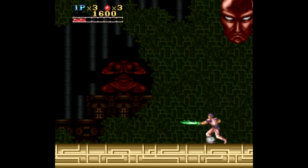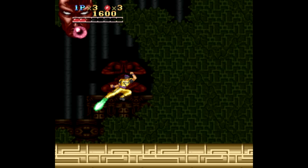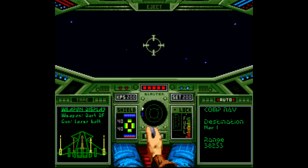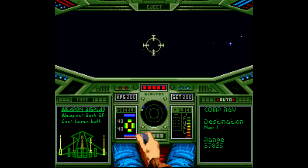Or check this out: in Run Saber, you can pause the game at any time and press the select button to switch your character's color scheme. Or in Wing Commander, the flying can be pretty stilted in this game, but you can use L and R on the second controller to do a barrel roll, which is a big help toward avoiding enemy fire.